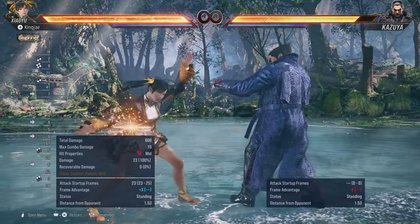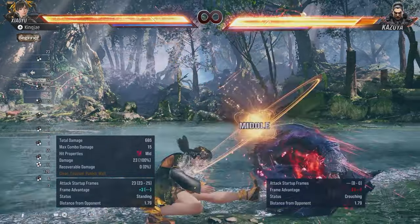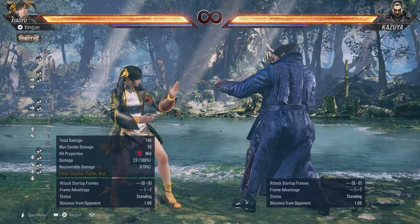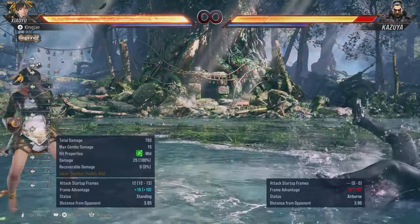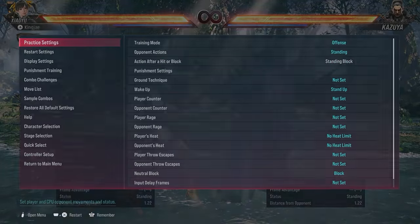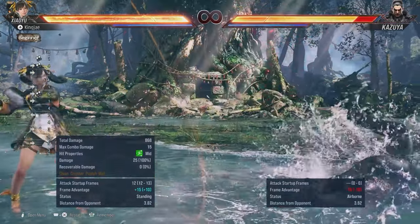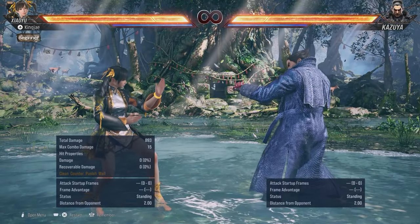Three-plus-four on counter hit will launch the opponent — very very good move. If you want to go into AOP, you just press down. So if you do it normally you don't go into AOP, but if you hold down you go into AOP. You've got forward one-plus-two which is a shoulder barge — this move is very good, it's a 12-frame punish knockdown. On stand block it's launched, so you can't just throw it out carelessly, but if you've got a 12-frame window or lower it's a quick punish, knocks down, and against the wall you get a wall splat as well.